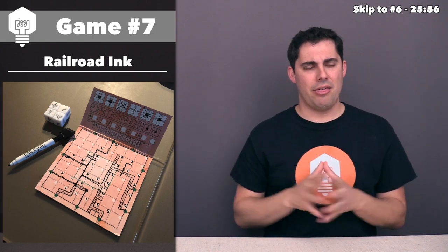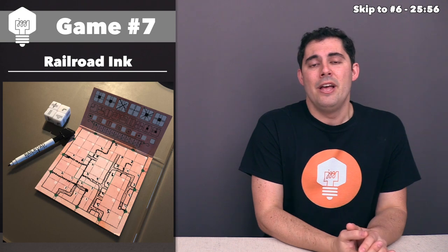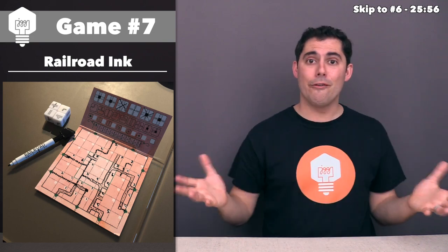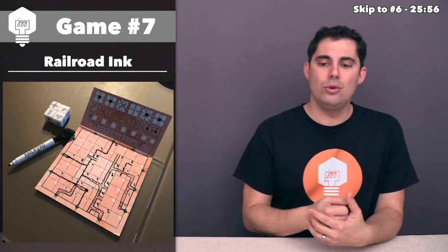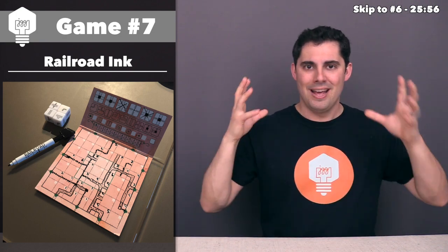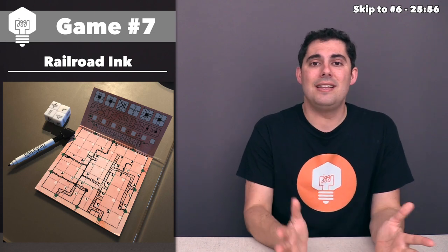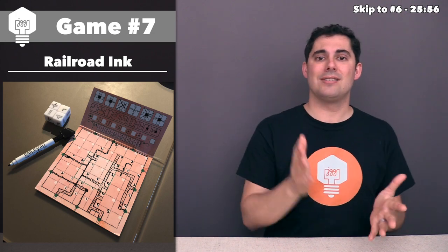Each version of this game costs around 20 dollars, and each version has enough materials to play with six people. So if you want all four expansions, you pay essentially $40 — but at that point you also have enough materials to play with up to 12 people, which works fine because this is a multiplayer solitaire game. Nothing you do impacts your opponents; you're just trying to do the best you can with the die rolls and out-puzzle everyone else. Having both versions in a collection makes tons of sense because each expansion adds its own variety. The river expansion is really simple — just adds a river you can put down for extra points.